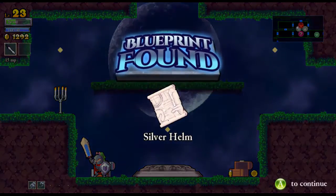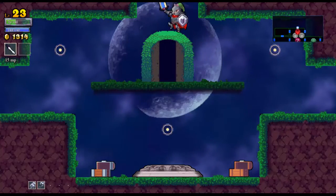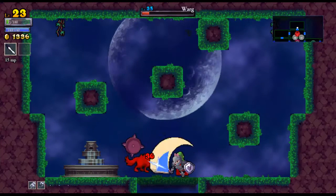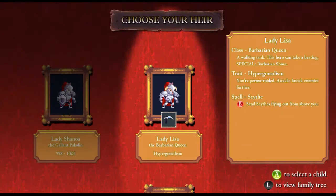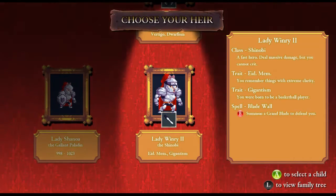We're just gonna take a peek around real quick. Take some real dumb damage. Those wolves — not only was that dumb damage, that was a dumb death. So let's just load up, pick who we want to be next. I cannot stand Vertigo — we will never do one with Vertigo.